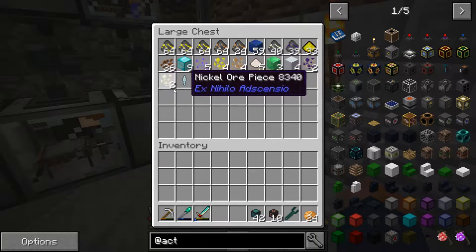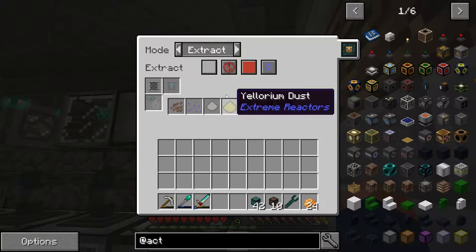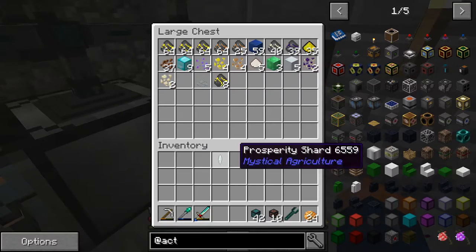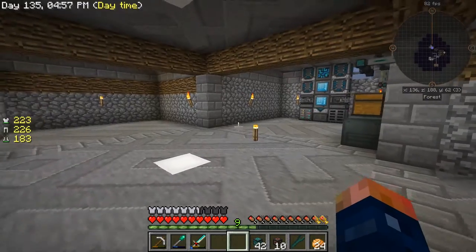We are getting more quartz-enriched iron which is awesome, so we don't have to use any more of our quartz. We're also getting these prosperity shards. I have a filter set up inside this one just getting the items that we can't use, but this can go in here because it's making prosperity blocks.